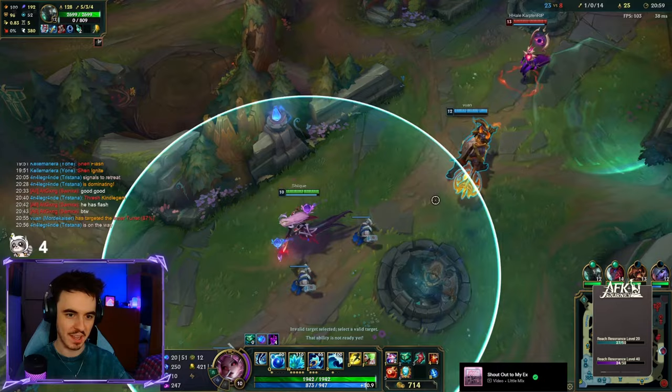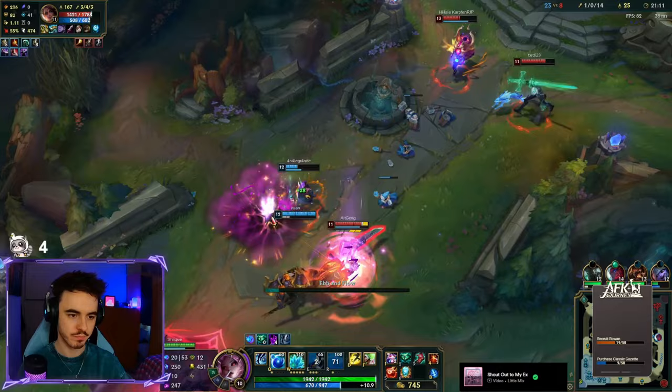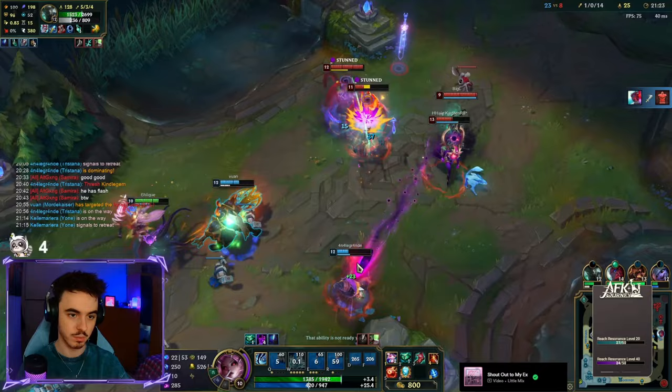Celerity is also incredibly important as the extra movement speed helps Nami hit her bubbles. But once you become more confident hitting her bubbles, you can take Transcendence, which provides a lot of ability haste so that you can spam Nami's heals more. Font of Life also works great with Nami since it procs both on her Q and on her E when an ally damages an enemy.